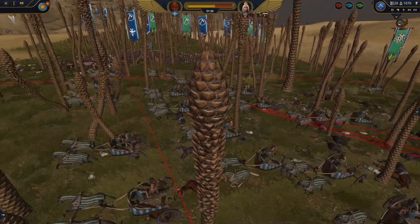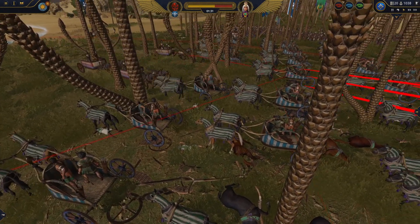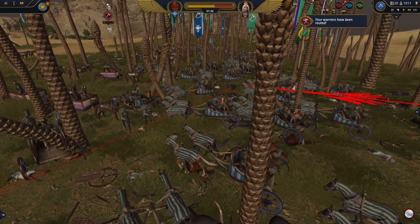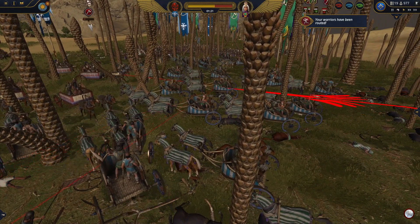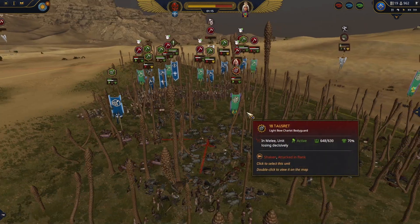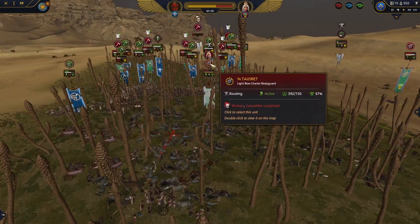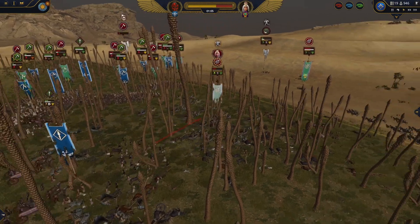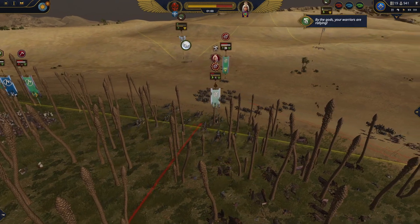And very lastly, we are going to watch a chariot in the forest. It's somehow parked there — no charging. Guess what, it will eventually get deleted by infantry. Watching the HP bar... yeah, it's going to happen — routing, yes. And this is exactly why you should not go fight in the forest with chariots.